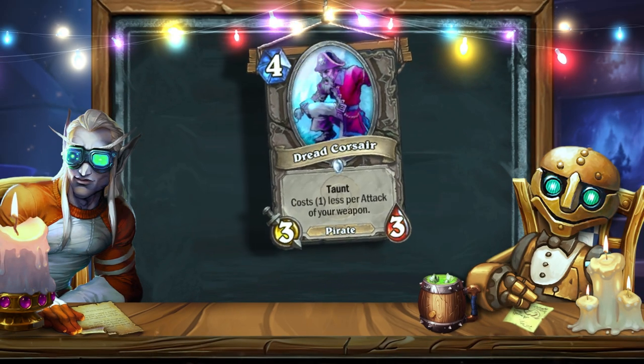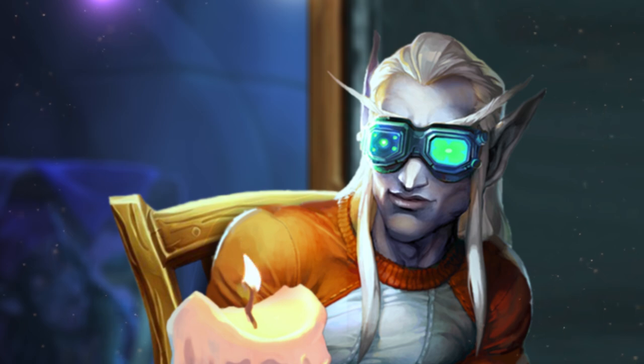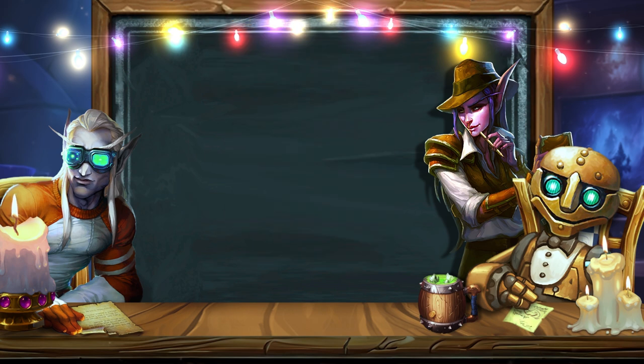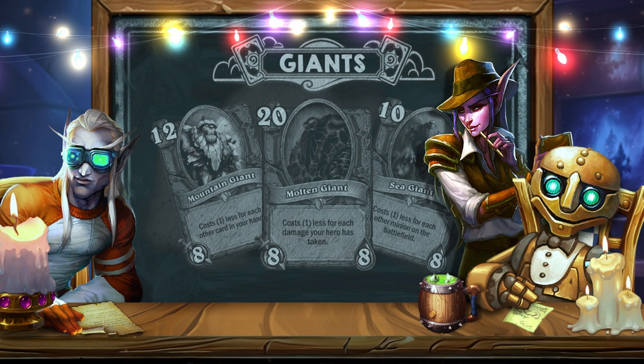Potentially Dread Corsair could cause problems in the days of the classics. The card reduces its cost depending on the weapon you have, but there was no place for it in the modern classic format. At the same time, the card is useful in wild mode. This is one of the first cards that could become completely free, but only in synergy with a card of a particular type. In general, the mechanic of playing creatures at a reduced cost was a hallmark of the giants. A common feature between these cards was the extremely high situatedness.